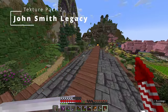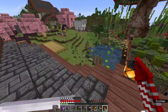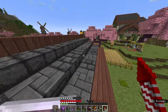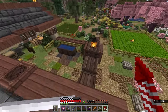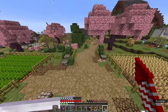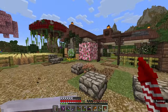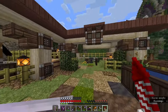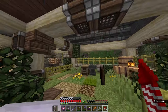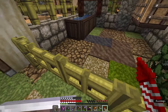Next up we have the John Smith Legacy texture pack, and already you can see a major departure from vanilla — every block has been reskinned and given its own unique look. Immediately I don't like the path blocks; it's looking extremely busy and a little over the top. But most of the other blocks aren't looking too bad — I especially love these trapdoors.